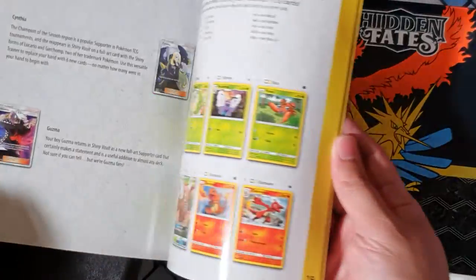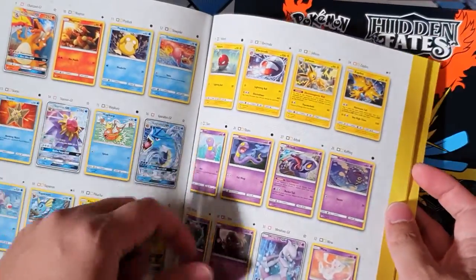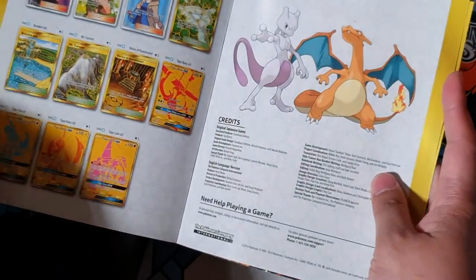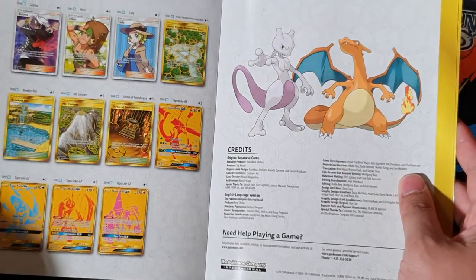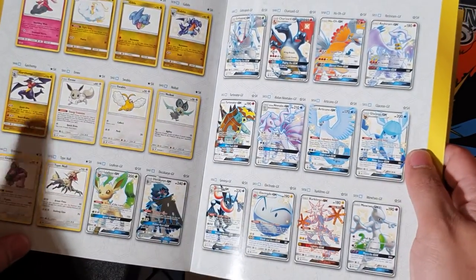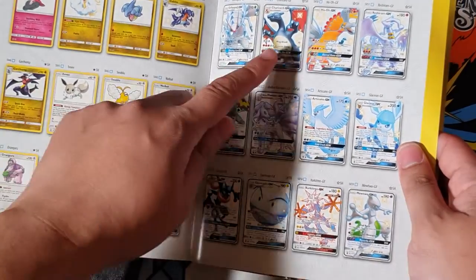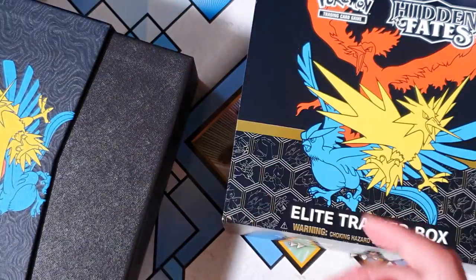So we've got the booklet here. You can see all the cards. Man, I want that bloody Charizard. All the secret rares, all the gold cards that I do want. Oh look at that, all the shinies that we can pull. Of course, the elusive Charizard. But yeah, let's get straight into it.